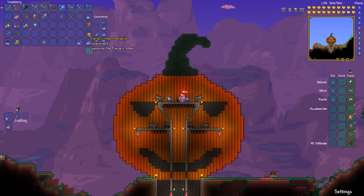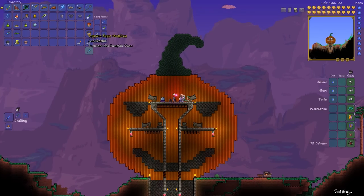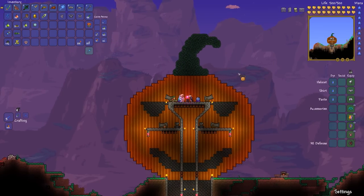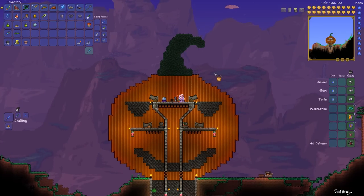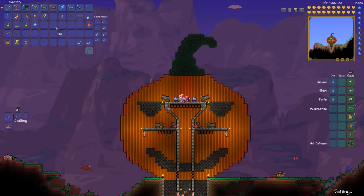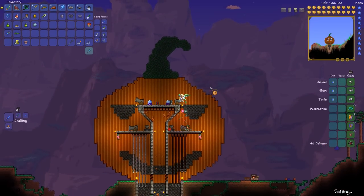Now we just have to wait to summon the Pumpkin Moon, and we'll buff up as well in just a bit. I've got my summons — Fairy Bell and Penguin — so we are all ready. I got as many potions as possible. I probably should have gotten an Iron Skin Potion, but oh well, I think we'll be good. Let's buff up. Probably shouldn't have buffed up yet, but oh well. Warcraft told me to make it easier to get down to the cannons, so I extended the platform so I can just drop down to them and fly back up.